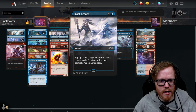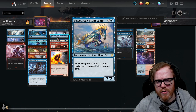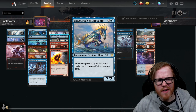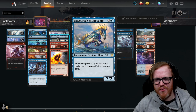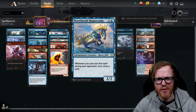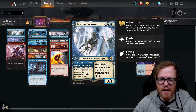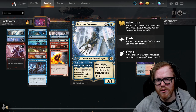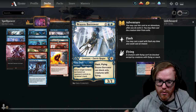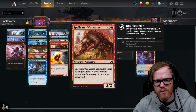Wavebreak Hippocamp is a 2/2 for three mana that lets you draw a card whenever you cast the first spell during each opponent's turn. It's another awkward rare — it just feels out of place and thrown in to hit the rare quota. Brazen Borrower is a good card — Petty Theft bounces any permanent back for two mana, then you can cast the creature itself for three mana as a flash flyer, though it can only block small creatures. I'd definitely want more copies; you only get one here. Spellgorger Weird is a 2/2 for three mana that gets a plus-one/plus-one counter whenever you cast a non-creature spell.